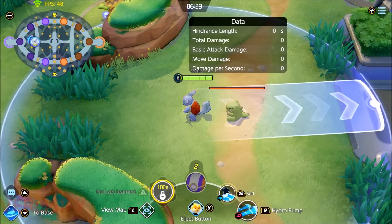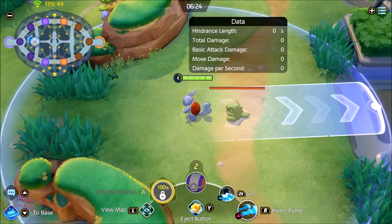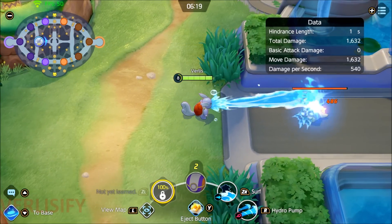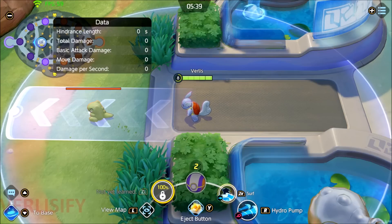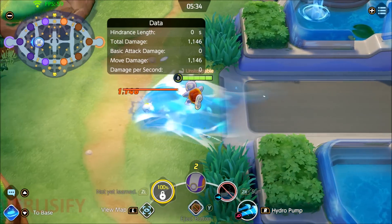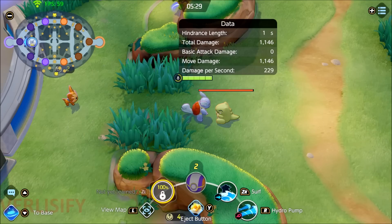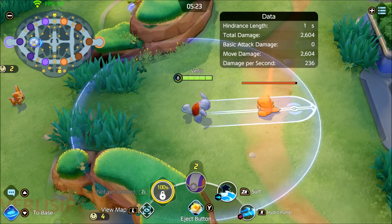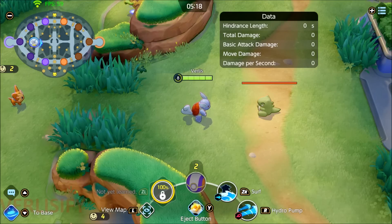It leads to a lot of weird situations. If we're flanking — we got behind the opposing Pokemon and we're about to throw them into our team with the Surf — you actually want to hold away from them, and now you can push them even deeper into your team. Depending on team fight and opponent placement, you can also just keep walking through them with the Surf. The hindrance length is ridiculous — they're stunned, they're still stunned, you get to walk through them while they're stunned, and then Hydro Pump them back into the team.